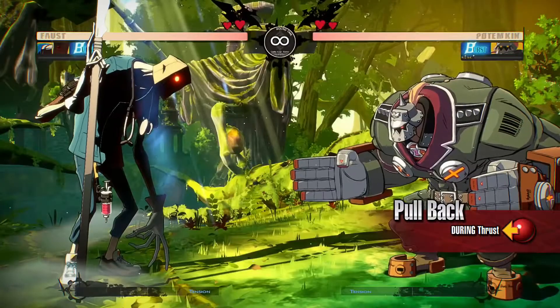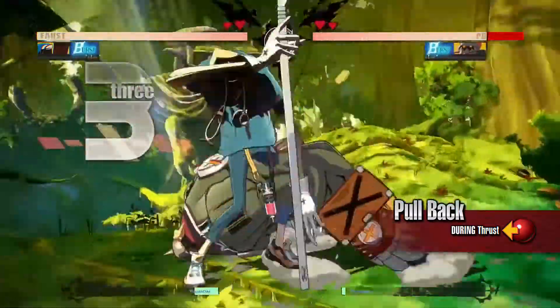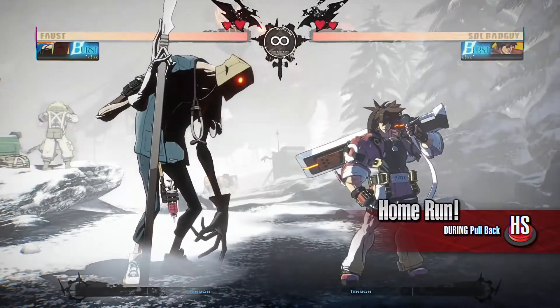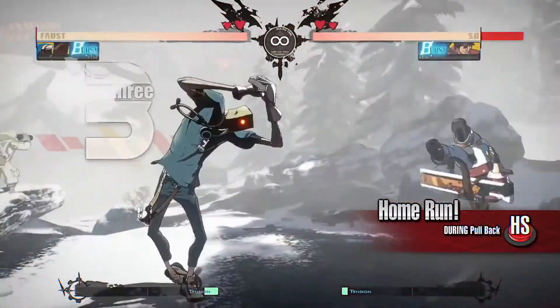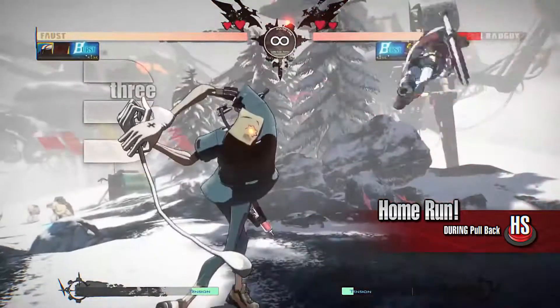Pull Back pulls the opponent in, and you can link this move into Home Run. Home Run deals massive damage when you land it with the correct timing. It is a great opportunity to throw an item after knocking the opponent back.